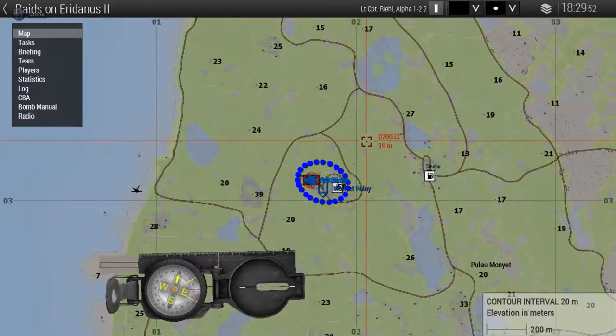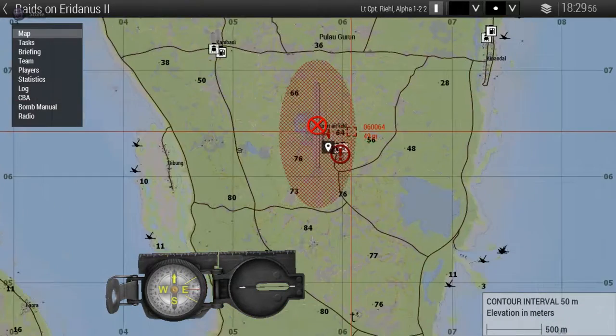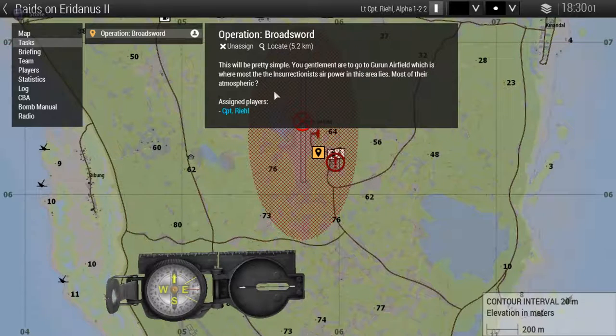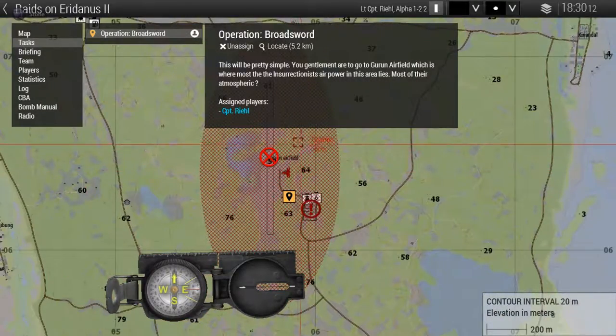It's that big red area, guys. Thank you, Steven. For some reason the animation's not working. This will be pretty simple. You gentlemen are going to go to Earnham Airfield, which is where most of the insurrectionist airpower in the area lies. Most of their atmospheric and spacefaring craft are stationed there at the airfield.